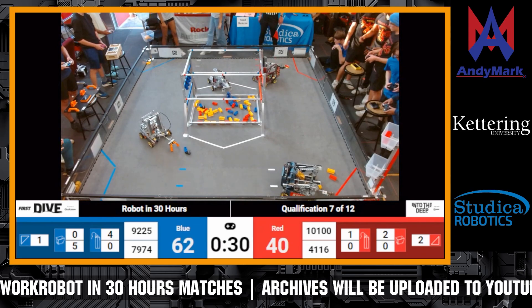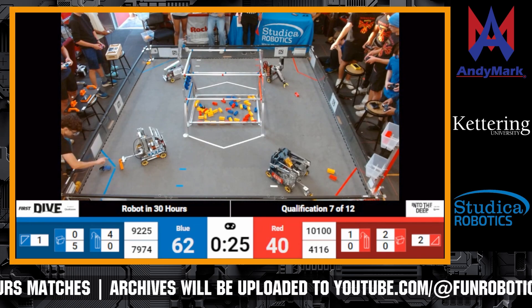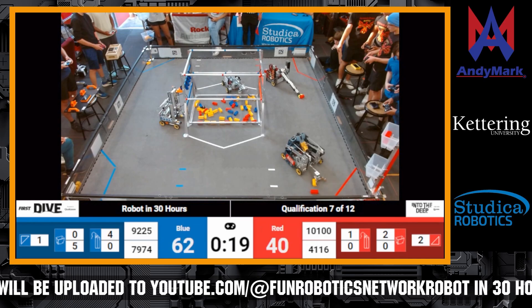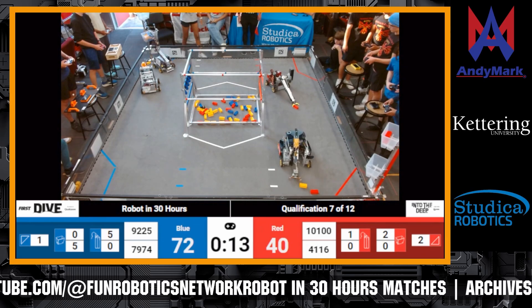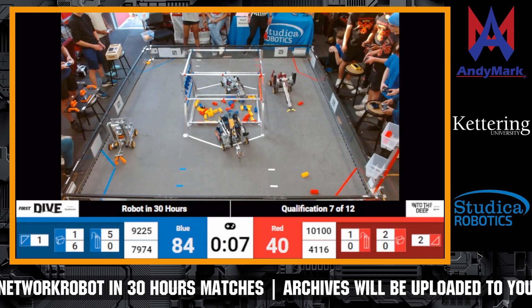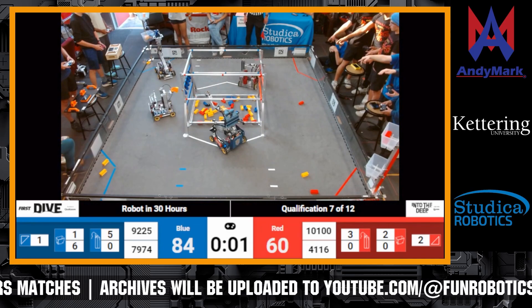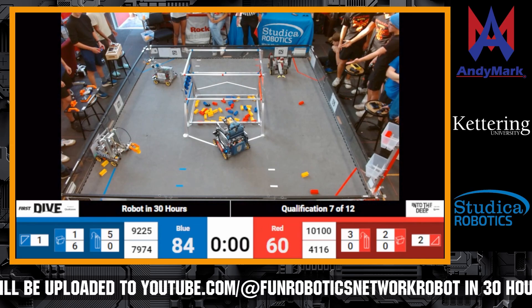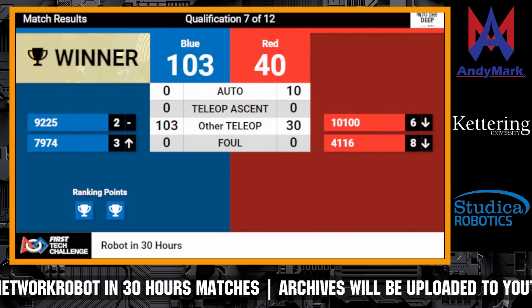We are now entering endgame! Dynamite Social Club is putting yet another sample in the low observation basket. We have Great Scott putting up a fifth one on the high chamber. Phoenix Force is still struggling to pick up a sample. Volta is attempting to pick up samples and pushing them into the net zone. Dynamite Social Club is picking up another sample from the submersible, and so is Great Scott. And we're done! With two teams successfully parked, sort of — with the Blue Lions!